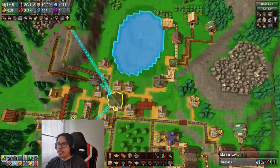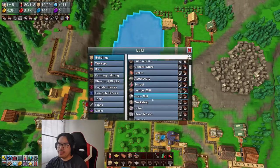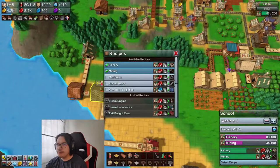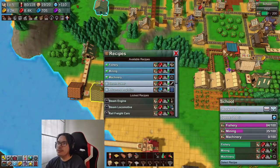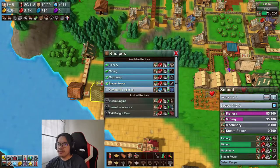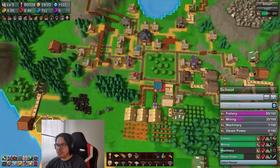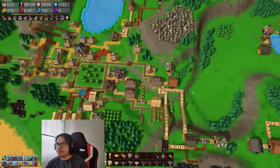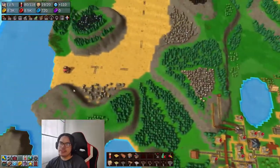Steam generator. But before that, do we have a machine shop yet? Not quite, so we're gonna research that. With this research going, we might as well research every red coin that we get. Fishery should be done in a bit here.